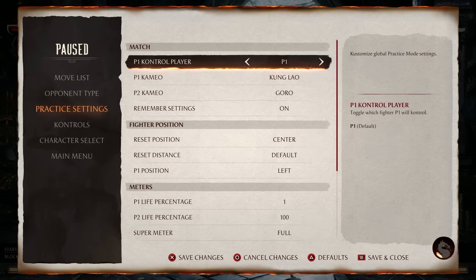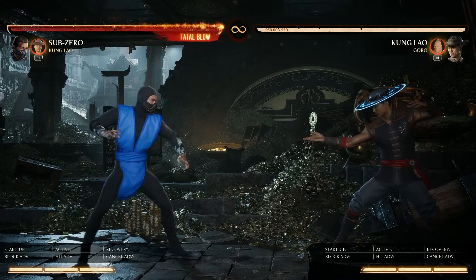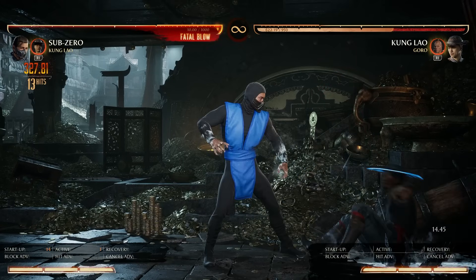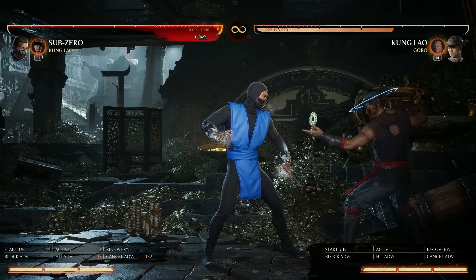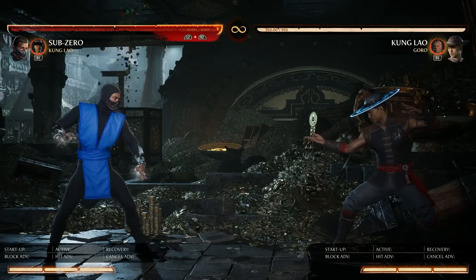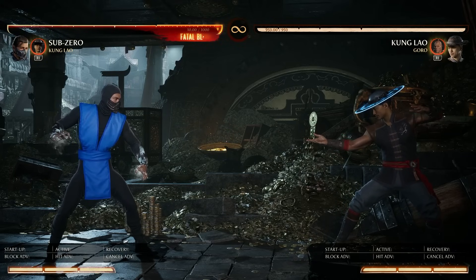The corner is where Sub-Zero got some significant buffs. The Ice Clone's bigger collision region now means they'll be frozen for a full combo. You'll notice the damage is pretty good — almost 33%, that's one third of their life bar for a meterless combo starter. In the past Sub-Zero had to spend meter for absolutely everything in the corner unless he wanted to use back two, which we all know how risky that is. Now he has a way to hunt good damage meterlessly, and I think this really helps him.